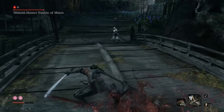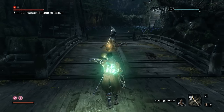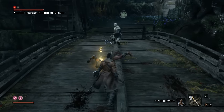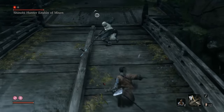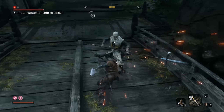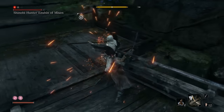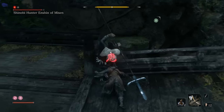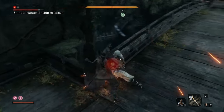With the small fries out of the way, focus on countering his thrust by timing your B or Circle button press to the Mikiri Counter. It'll only take a couple of these to fill up his meter, then hit him a bit with your sword and finish him off.